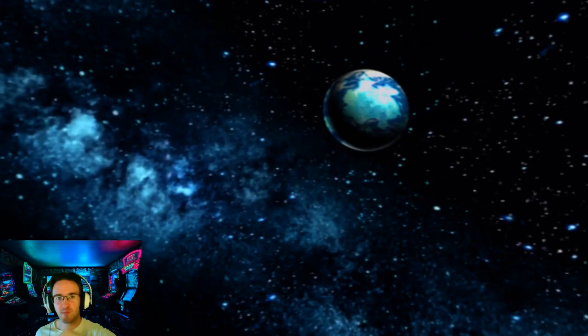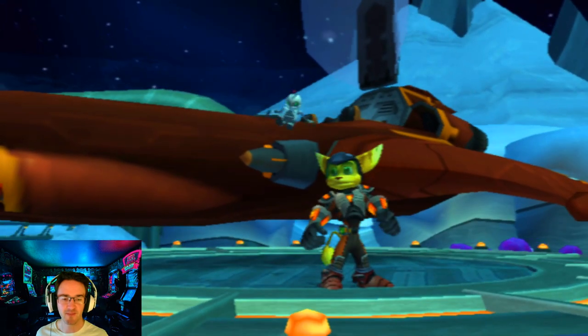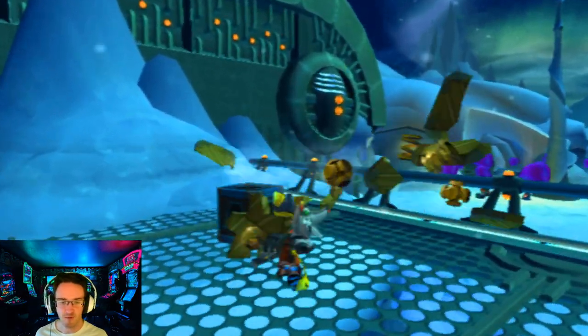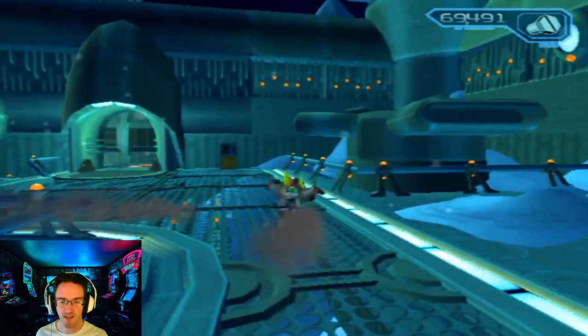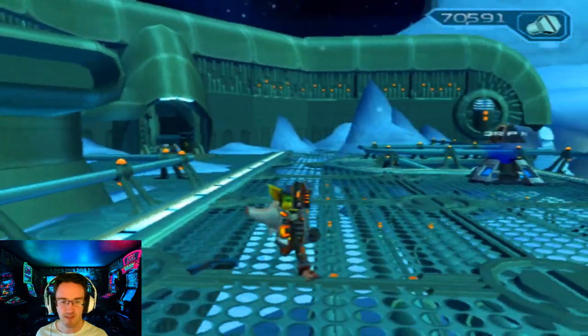Hey everybody, how's life treating you? I'm Russ Robo and welcome back to Ratchet and Clank Going Commando. We've finally assembled the last pieces of the Hypnomatic — we used it on our last planet, All Gone City. Now we are back to the Tundra Waste of Grelban to use the Hypnomatic in order to get to where Angela's stuck. This might be one of the shorter episodes since it's only part of a planet.